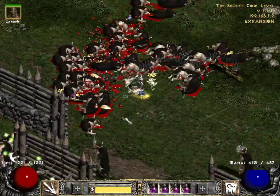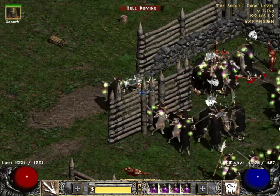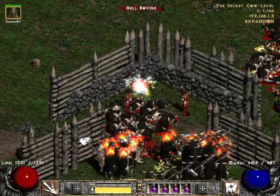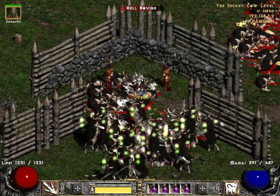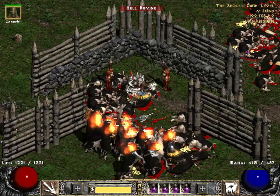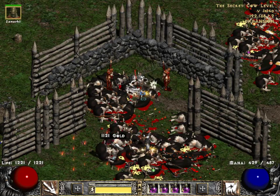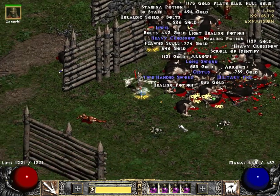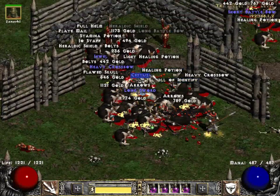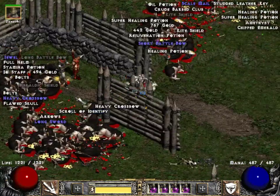Heard a Jewel. I want the extra magic find of the Mercenary. I don't know where the Cow King is in all that lot. Somewhere in there — I can hear the Lightning Enchantment. I'm going to just let the Mercenary knock them down. That's how you set up cow games so that you can kill the Cow King repeatedly. I don't think the Cow King dropped anything particularly useful there.